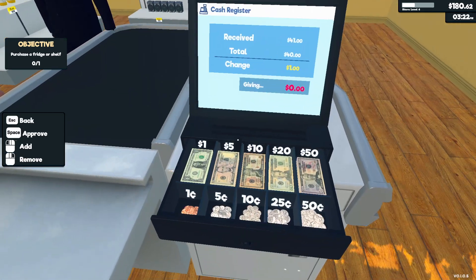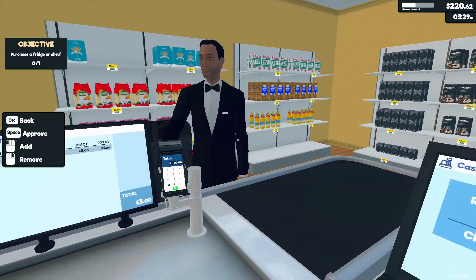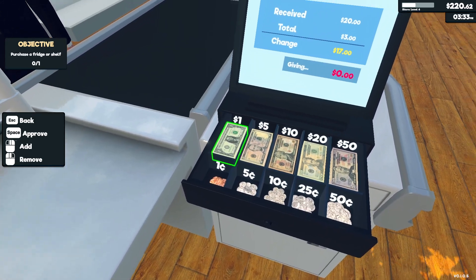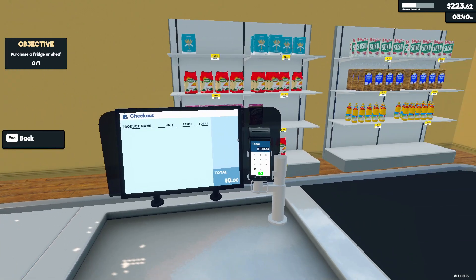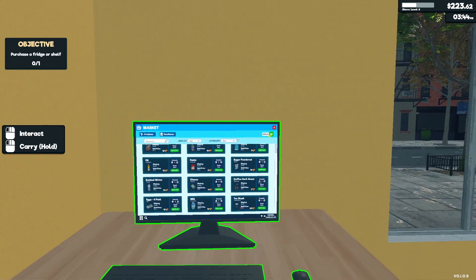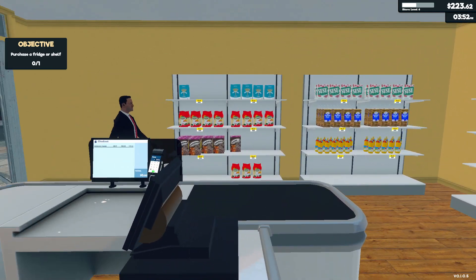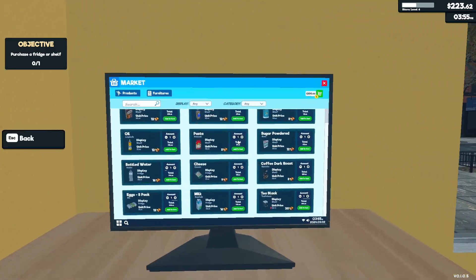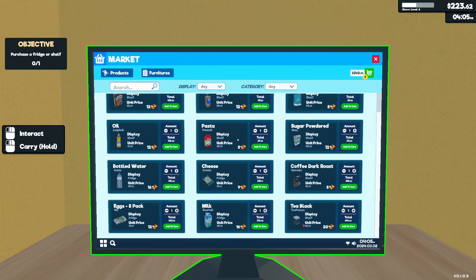Nice order, sir. Thank you for your patronage, please come again. 17 — we can get the fridge, guys! Actually, let's wait so we can buy more flour and cereal. Flour and cereal — so we need $240, 20 bucks more.